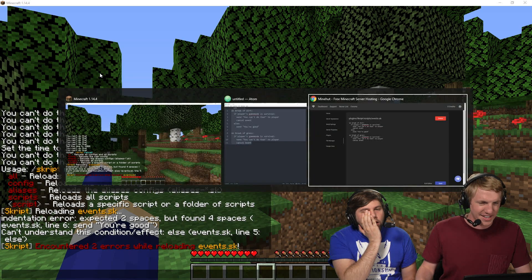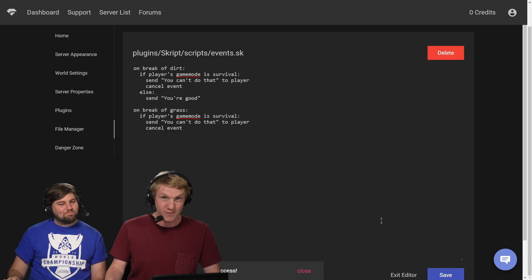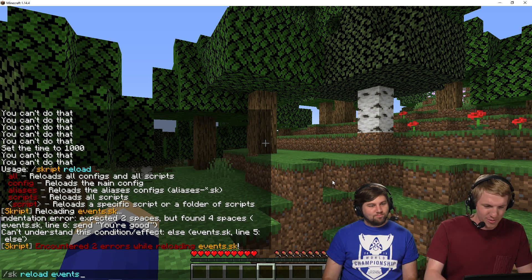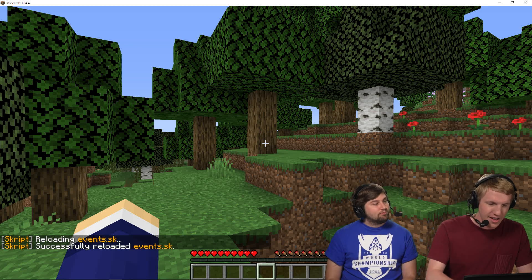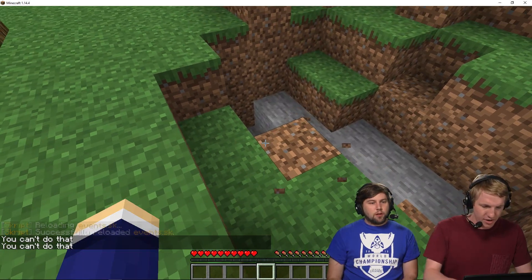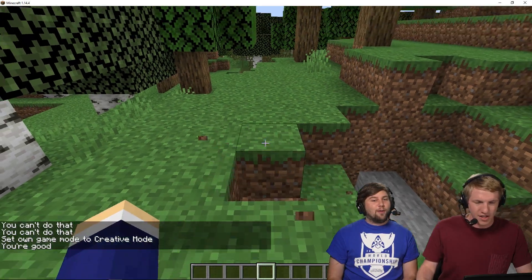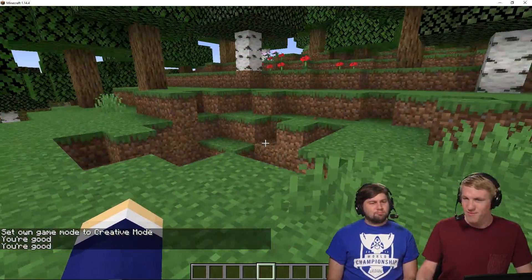We're gonna bring that back in — there we go. There are gonna be people watching that live screaming 'you forgot the colon' and we're gonna be like 'we can't hear you.' So we're gonna go back in game, sk reload events — successfully reloaded. Now I am in survival — 'You can't do that!' Switch back to creative — 'You're good!' And we didn't have it send a message on grass, only dirt. Sick, we did the else. And that's how you do basic conditionals with Skript.